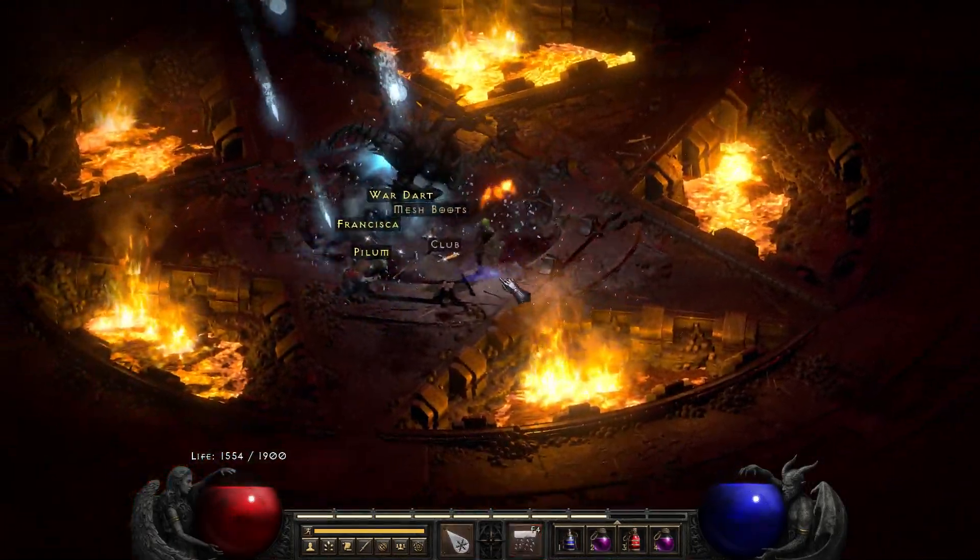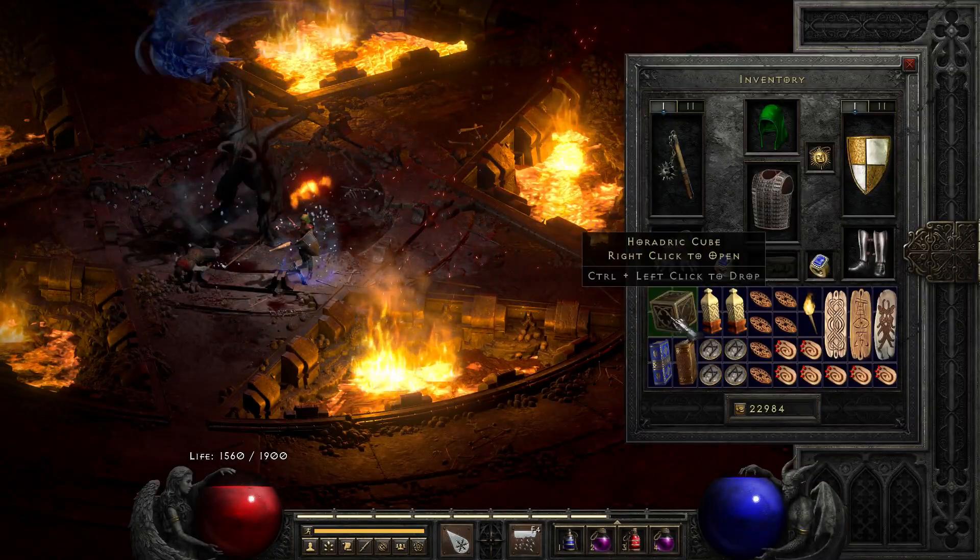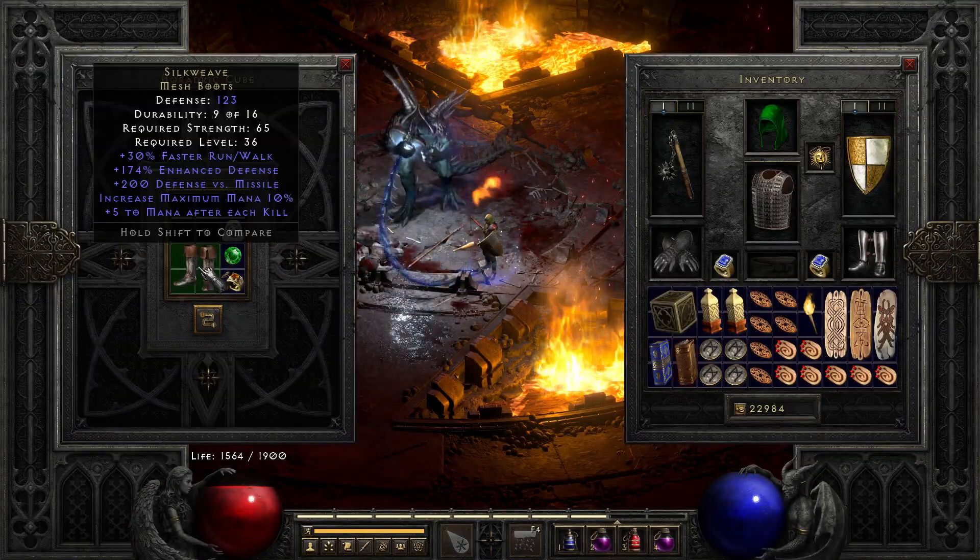Run 93, unique mesh boots drop — they are the Silk Weave, decent for casters.